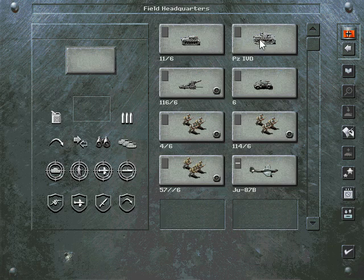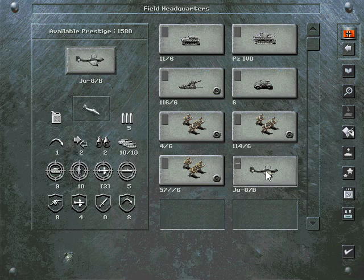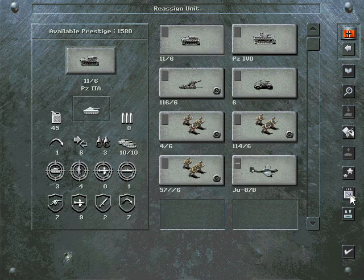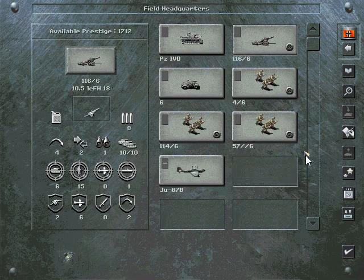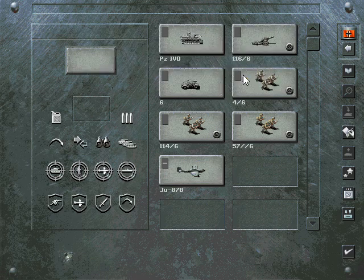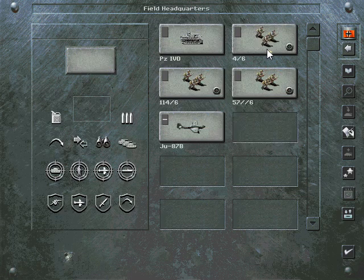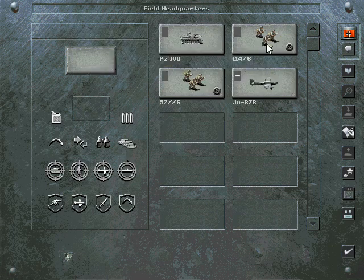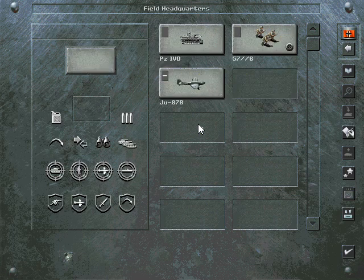Out of my core units, the things I'm going to keep are the Panzer 4D, which I got as a prototype, and the Stuka and my pioneer unit. Everything else I'm going to reassign, because four units with little to no experience — it's much more cost effective to do that and upgrade.